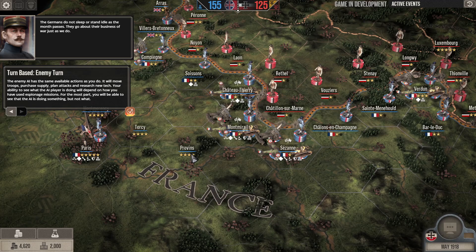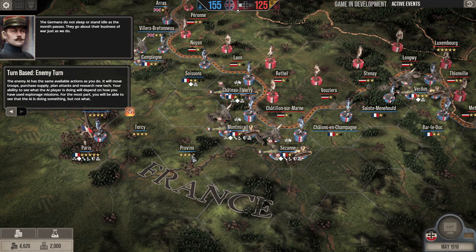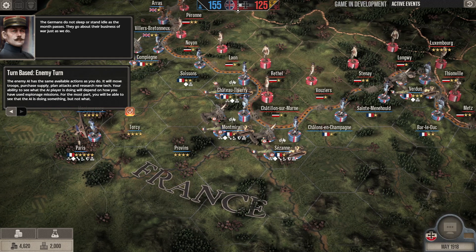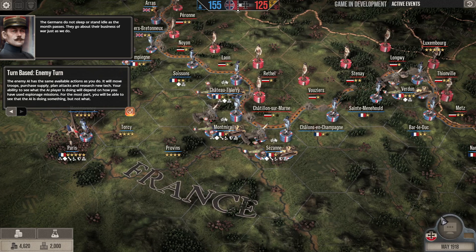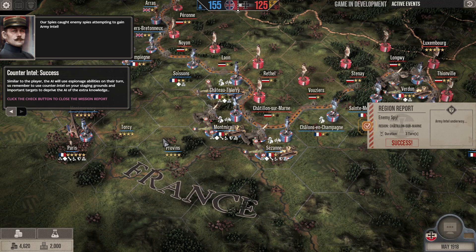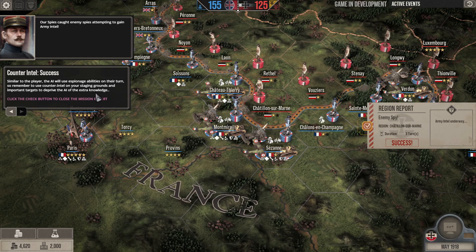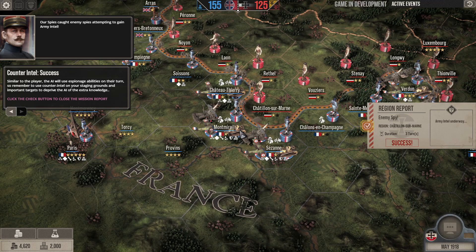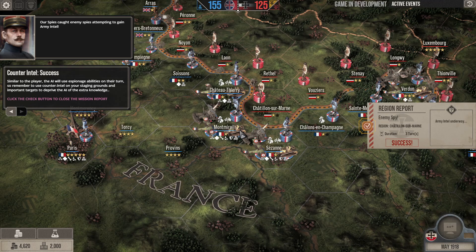Your ability to see what the AI player is doing will depend on how you have used espionage missions. For the most part you will be able to see that the AI is doing something, but not what. Similar to the player, the AI will use espionage abilities in return, so remember to use counter-intelligence on your staging grounds and important targets to deprive the AI of extra knowledge.